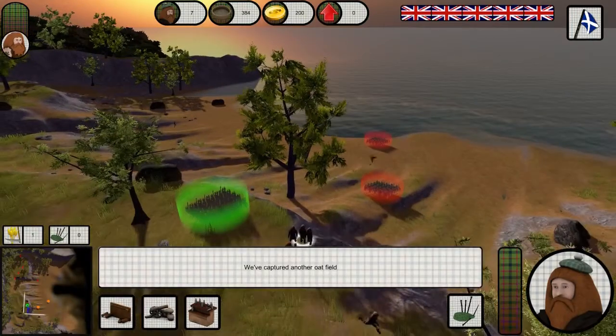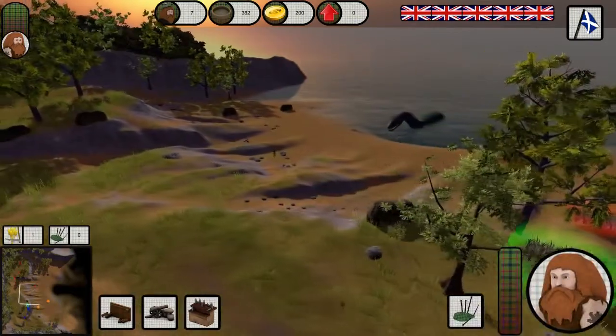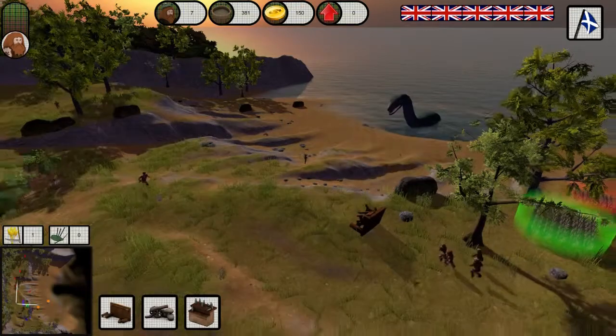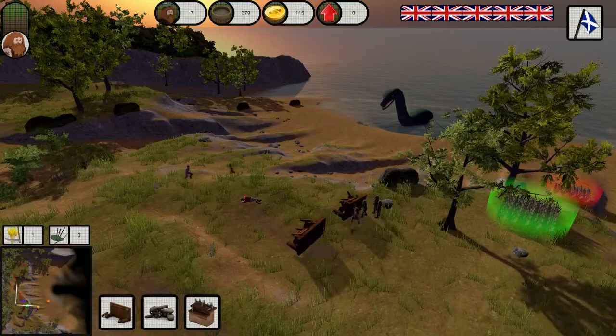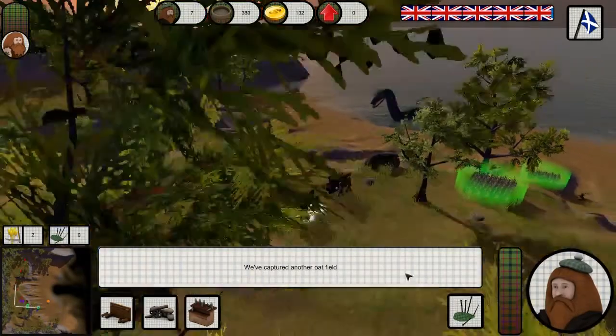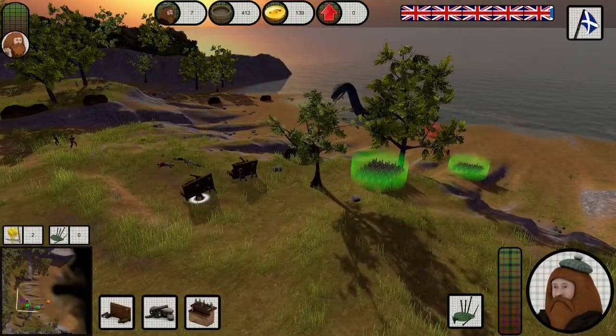In terms of the RTS style, these are oat farms which you're looking at now, and you have to do two things. Firstly, you need to get a Scotsman on those oat farms and keep the oats coming in, because if it goes too low your Scotsman will just abandon you. Second, once you've got some oat fields, you can click the bagpipes and the bagpipes will recruit more Scotsmen.